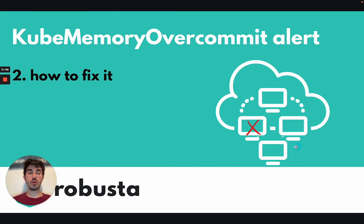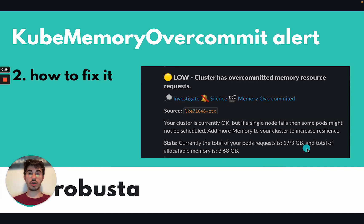For example, add an extra node with more memory, and now if one of your nodes fails, then the pods that were running on that node will just move over to the new node, and they'll have plenty of room to keep on running. That said, if you don't want to fix it, just hit the silence button and silence this alert. Your cluster is healthy.